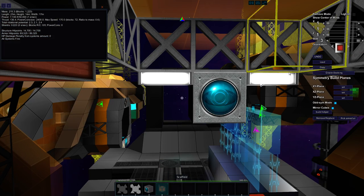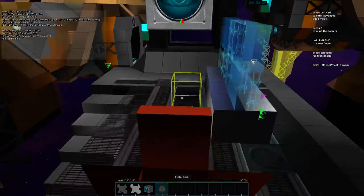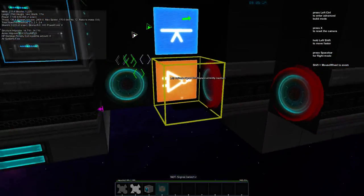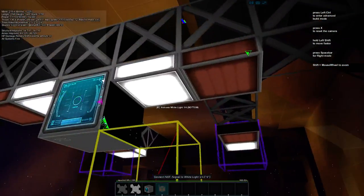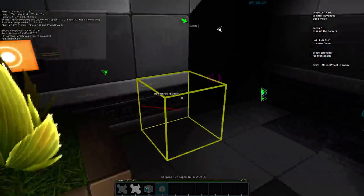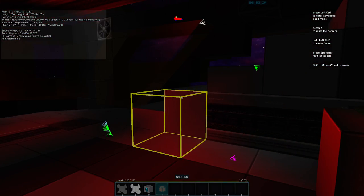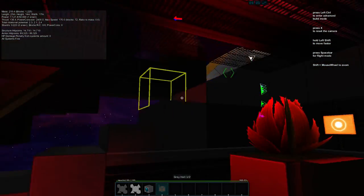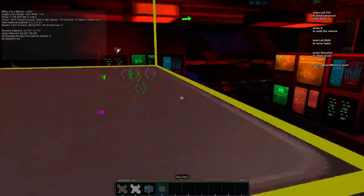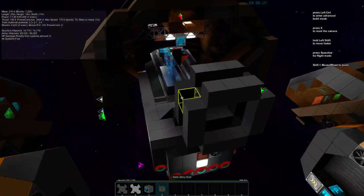Let's put the red lights back and make sure they toggle properly with the button we had. I love that effect — it works great. So let's turn the whites back on and move on.